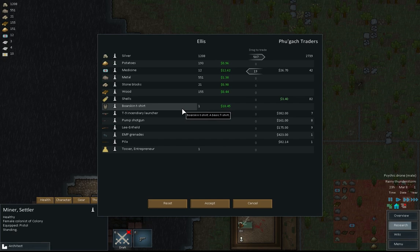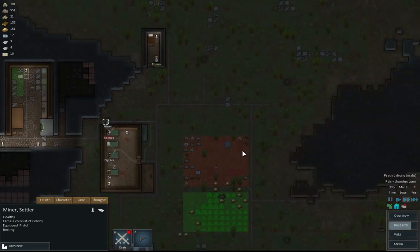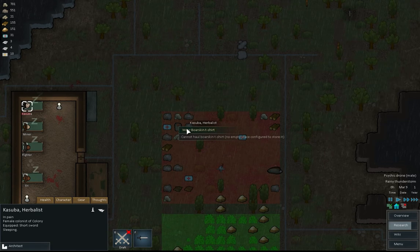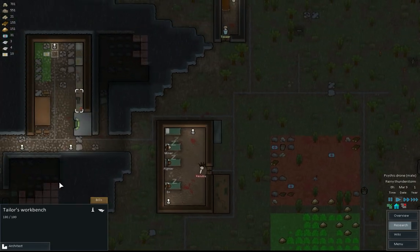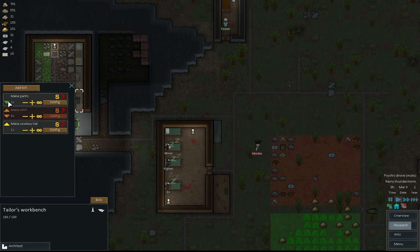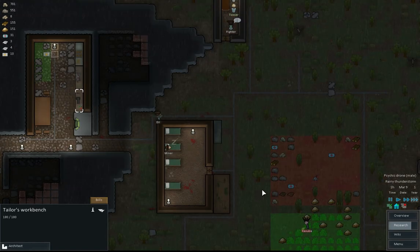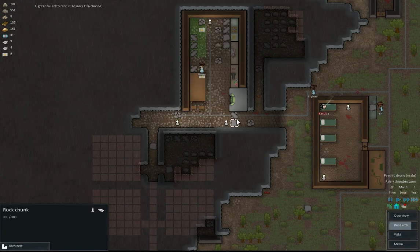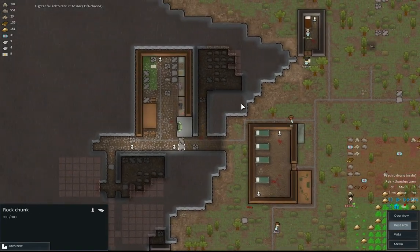I've got a t-shirt somewhere. And we could sell Tossa, or not. I think he made one, didn't we? I missed them making it - oh, that's quite cool. I didn't mean for you to get up, Kasuba. Well, we failed to recruit Tossa. Maybe next time.